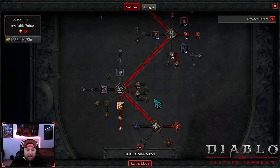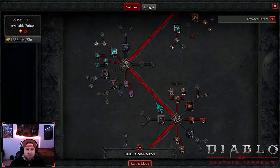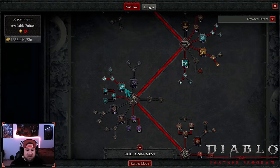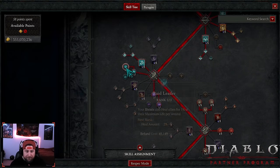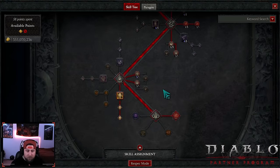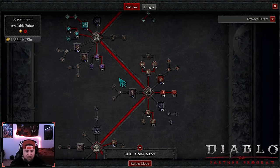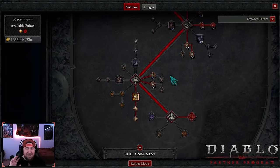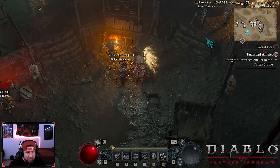If that bug is 100% fixed, we'd take those Wallop points out and put them somewhere else - probably into War Cry for cooldown, more Pressure Point, Raid Leader, Thick Skin, or No Mercy. There are other options. I'm leaving it as-is since this is what I was directed to do. We've been testing it and the speed farms feel fine, maybe slightly better.